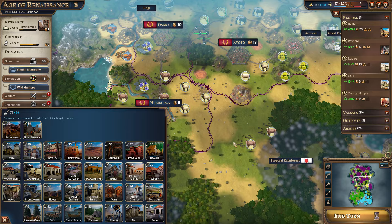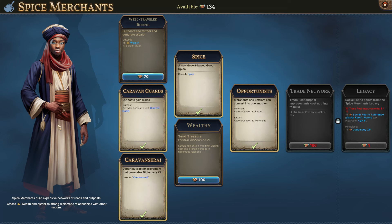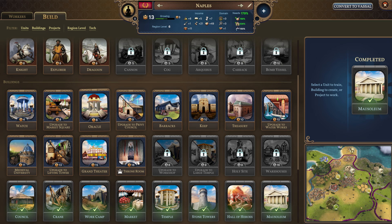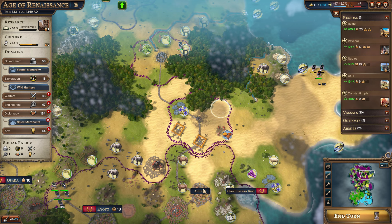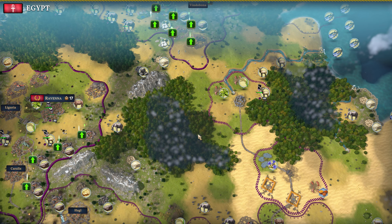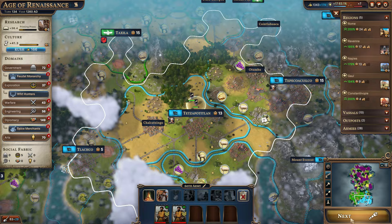We do have the ability to construct this — we already know we want it right here. We're going to construct this finally, and we need another one over here. I might even wait so we can try and get this a little bit quicker. Let's do exactly that and not spend any more points here. Naples can go ahead and rush the mausoleum. They do need sanitation, so let's go ahead and get the waterworks so we don't have to use our extremely short improvement points for that. We can spawn an artist — we'll do that once we get the next culture power. We're going to do the immigration in Constantinople to get their population up.